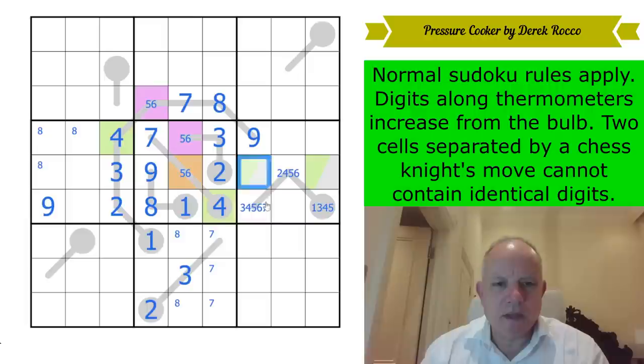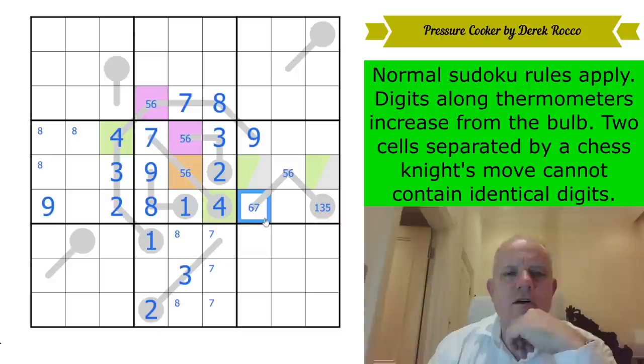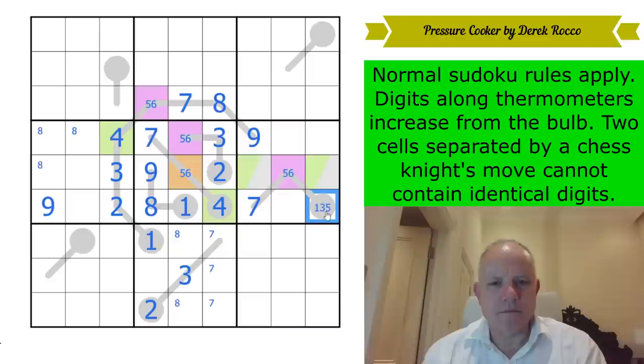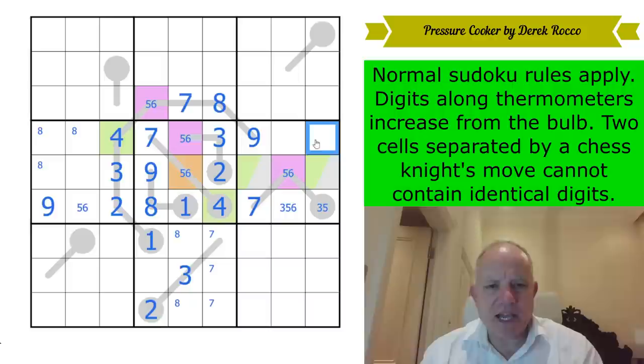None of these can be a four, so they're getting reduced. That can't be a two, so it's five or six, leaving this to be six or seven. This is five or six and it's not orange, so that's purple. Now this can't be purple or orange, so it can't be five or six — it's seven. That's not one now, so two possibilities left there. This is now a three, five, six triple in the box, meaning that's two — it's the only place it can go.